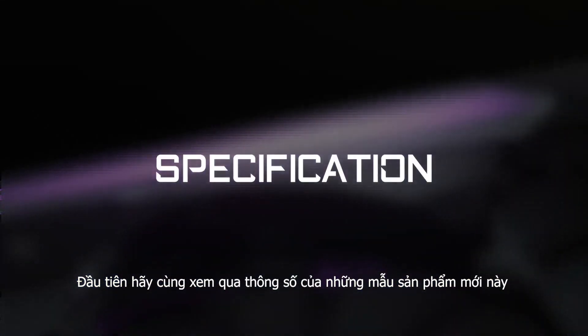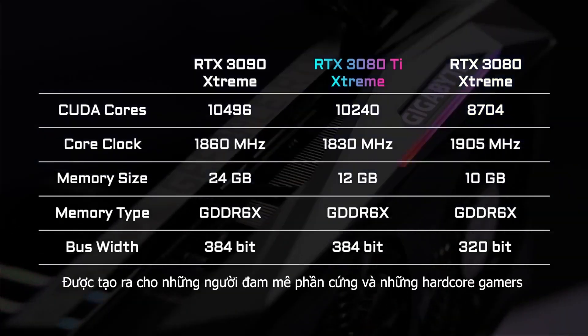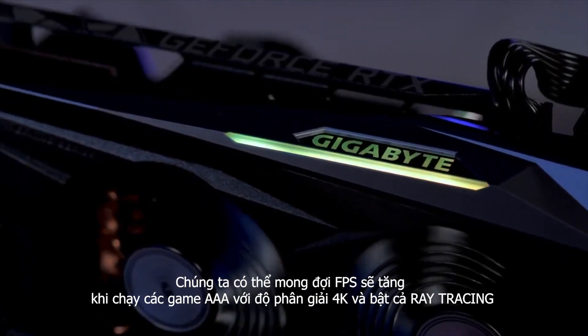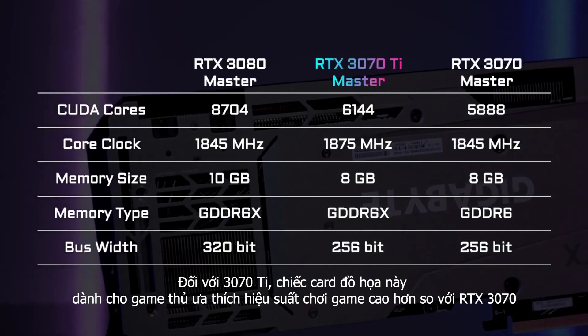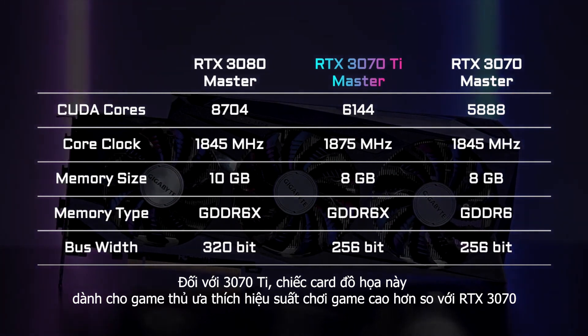Let's take a closer look at their specs. The 3080 Ti is the new member of the RTX 30 family, landing at the position between the 3090 and 3080, built for hardware enthusiasts and the most hardcore gamers. Thanks to its enlarged VRAM, more FPS can be expected while running AAA titles with 4K and ray tracing enabled. As for the 3070 Ti, it's for gamers who want extra gaming performance compared with the RTX 3070.